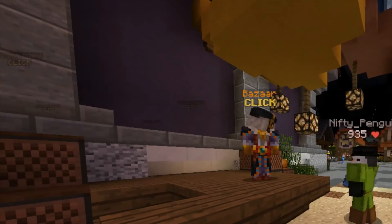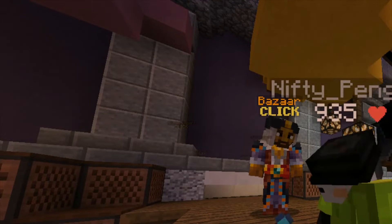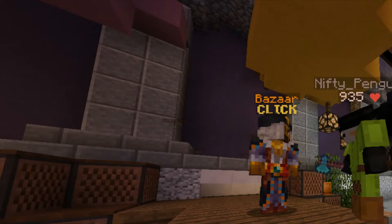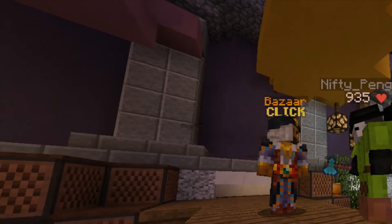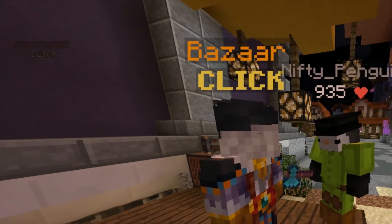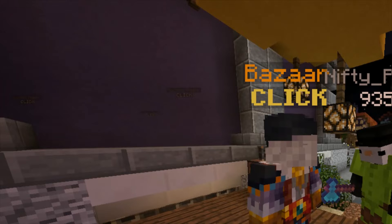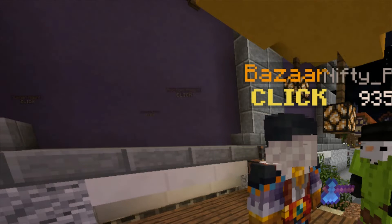Now we're at the bazaar. You have to get combat seven, mining seven, and a few other things. If you come to this guy and click on him, then choose to sell inventory — it won't actually sell your whole inventory. But just from this normalized amount I made 3,400, and from packed ice you'll get around 30,000. That's why it's a really good method.